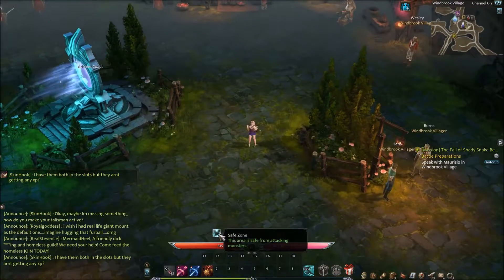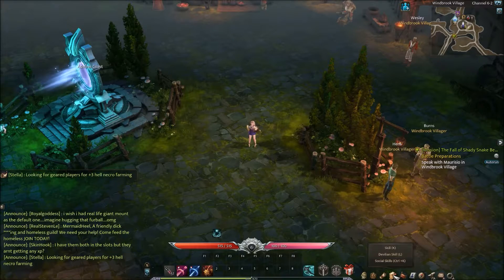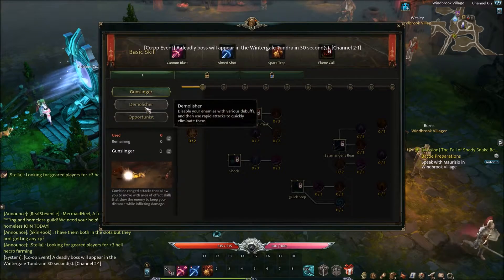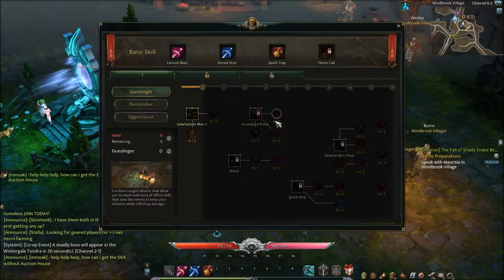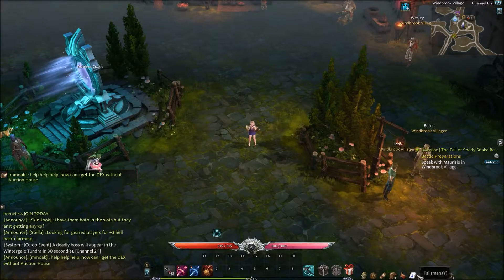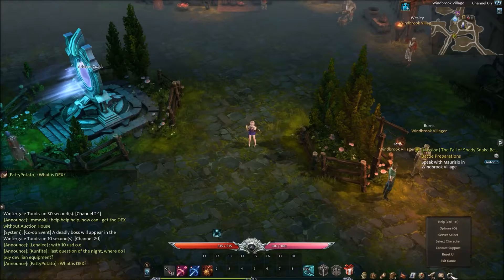You can see we're in a safe zone. You have your character sheet to look at all your stats for Madness the Cannoneer. Then you have your inventory, your quest log, and your skill tree. There's a basic tree and you can choose different talent paths: Gunslinger, Demolisher, and Opportunist. We haven't unlocked any points yet, but you can get pretty deep with the build — Aim Shot, Spark Trap, and Flame Calls. There are also achievements, talisman, map, additional info, community stuff, and your basic menu.